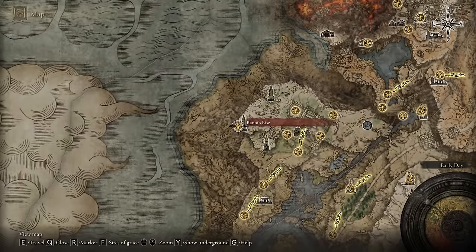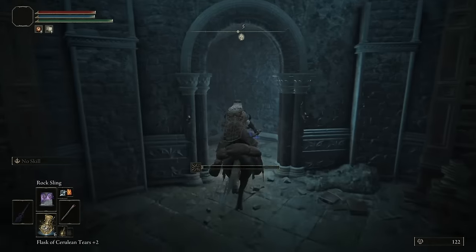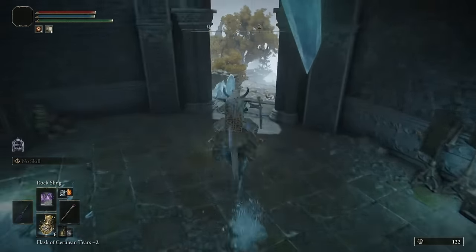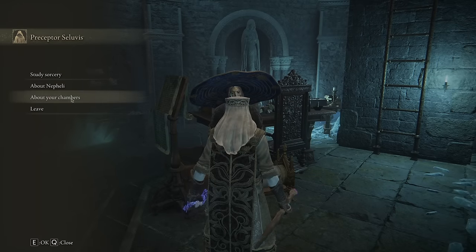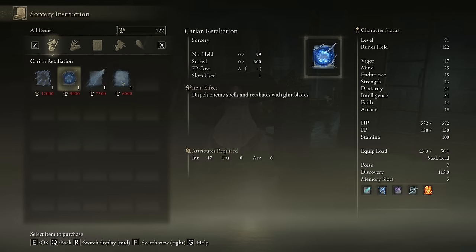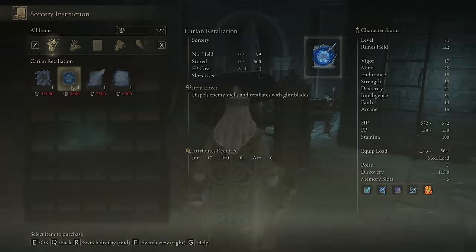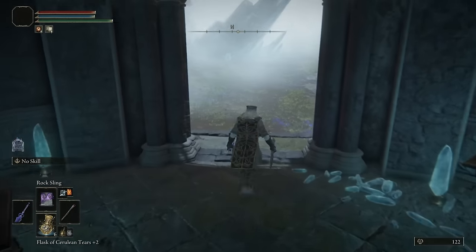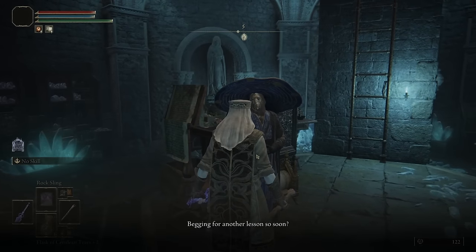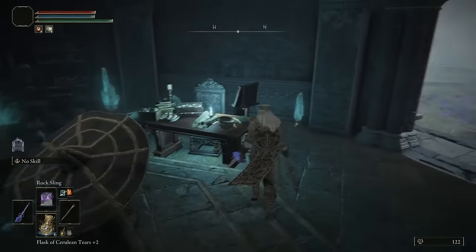Jump back to the map and head back up to Ranni's Rise, the Witch's Tower. Get back on your horse, run over, and talk to Seluvis again. First choose the dialogue option, then talk to him about his chambers. He'll give you the option to choose one of his ashes — he calls them puppets. Click 'study sorcery'; I had bought all the spells and I recommend doing that too just in case.